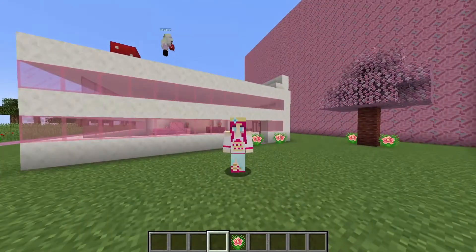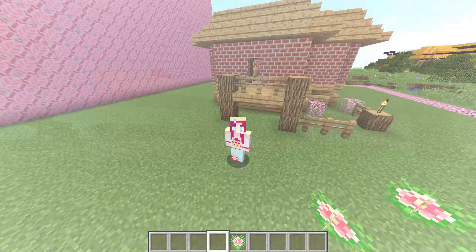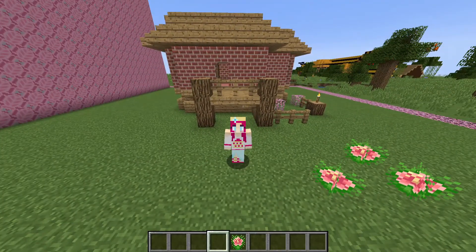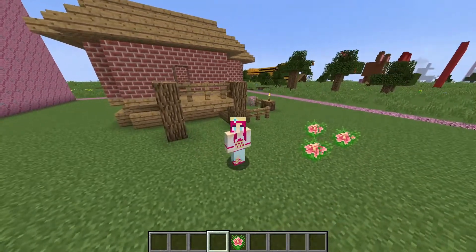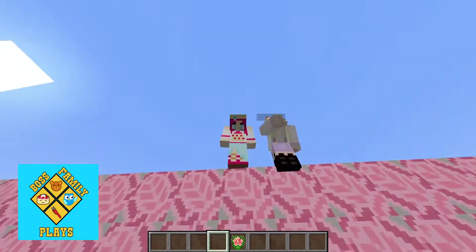Do you like my house? It's missing a rug but it's otherwise good. I really like the exterior. I'm just going to add a love heart rug. Let us know in the comments which house wins — do you want the cake house to win, or this cute little cottage? The theme is Kawaii House Build. Thanks for watching, don't forget to like and subscribe to Boss Family Plays, and come watch our next build battle. Bye!